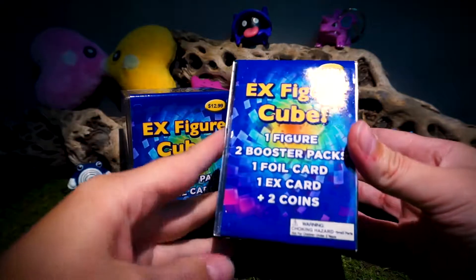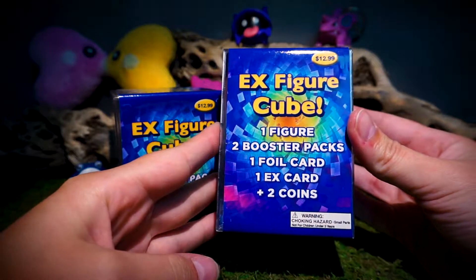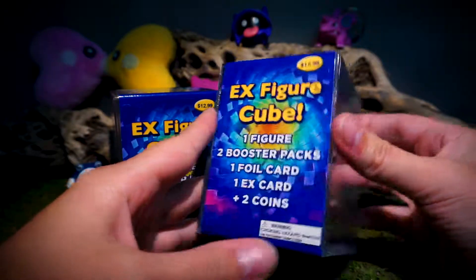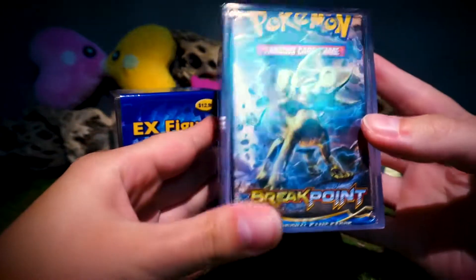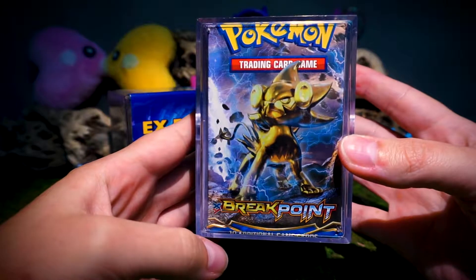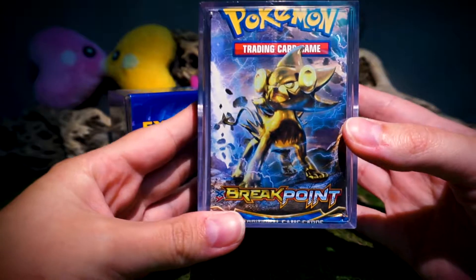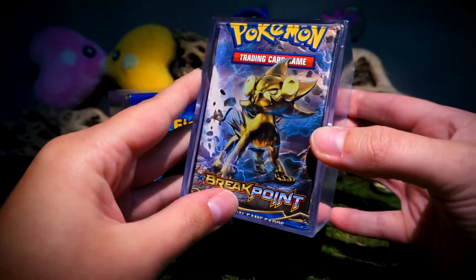Straight to it. So each figure cube has a mystery figure inside, two booster packs, one foil card, one EX card, and two coins. So we got Roaring Skies and Breakpoint, which I actually think they're just putting out of print right now, which is interesting. So that should be exciting.